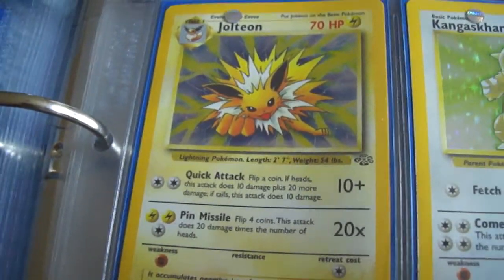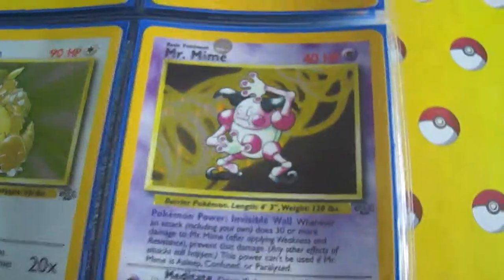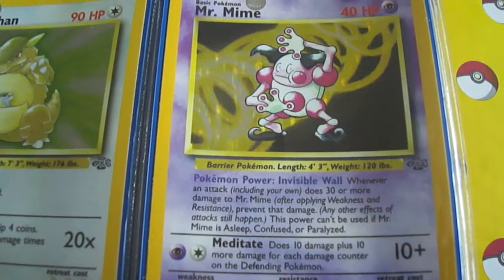Next we got another Eevee Evolution, Jolteon. One of my favorite Kanto Pokemon, Kangaskhan. Then we got Mr. Mime. I really like the background on that card, it's very cool.